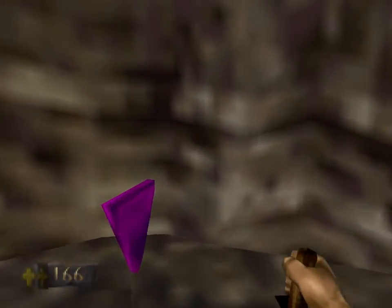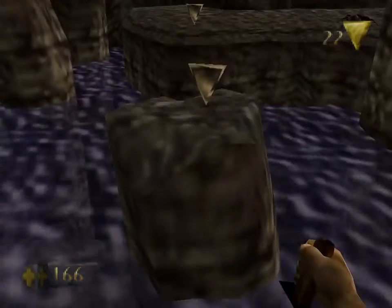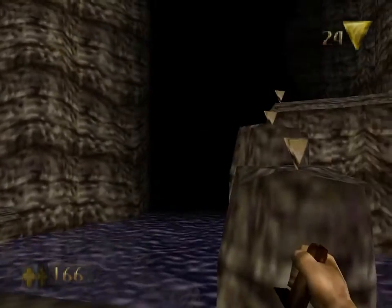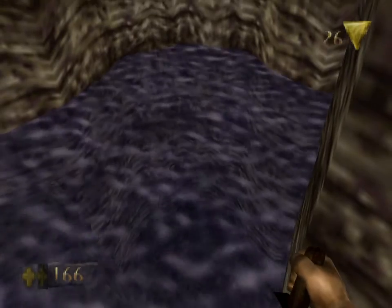This guy looks exactly like the Life Force Tokens, except it's a different color. It does the exact same thing that the Life Force Tokens do, except it gives you 10 of them. And if you need it, another sub-area portal will pop up down there.